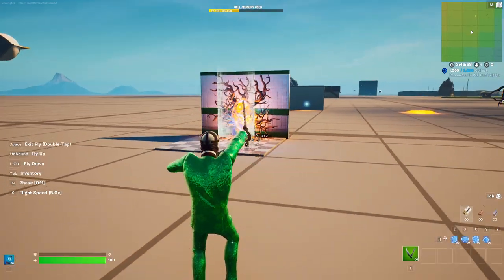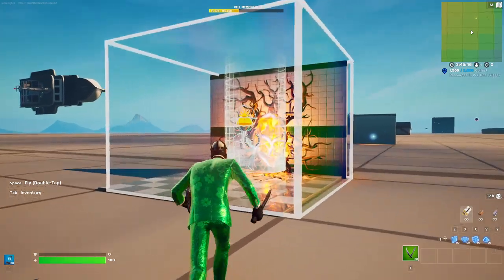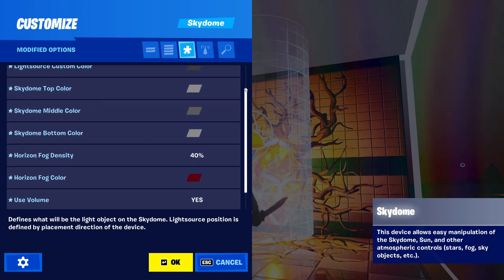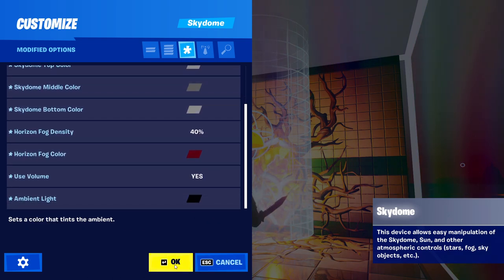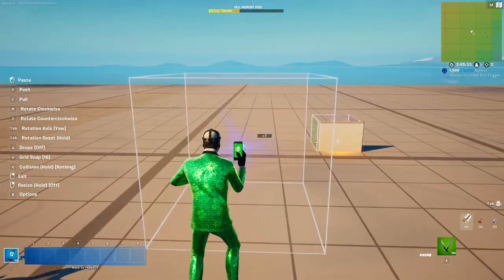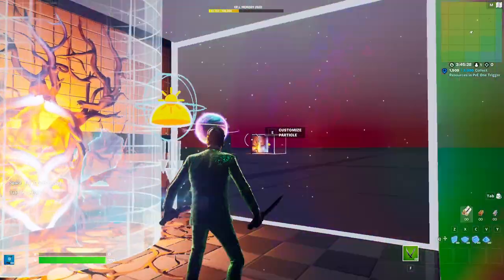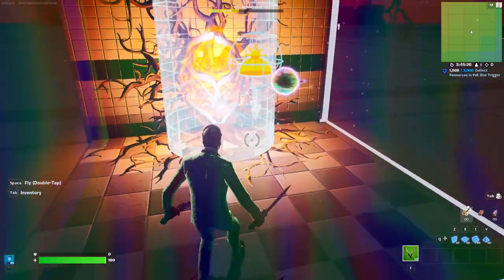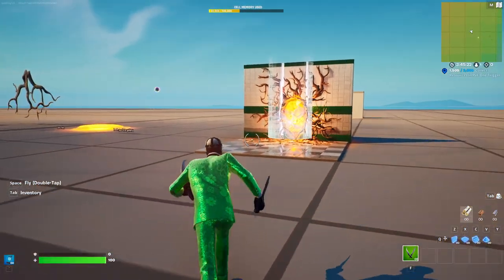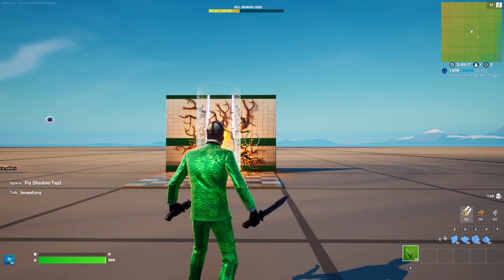But if you want to get more technical, if you want to make the upside down, all you have to do is grab the Sky Dome and then just copy these settings. Then grab this particle from the Kevin Gallery and just put it here. As you can see, you've got the Stranger Things — it's looking pretty fire. And yeah, that's how you make Stranger Doctor Strange in Fortnite. Good night.